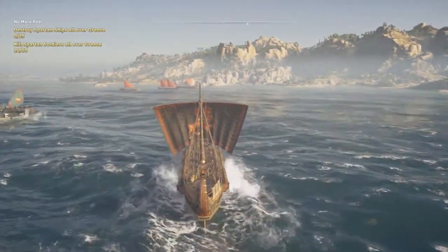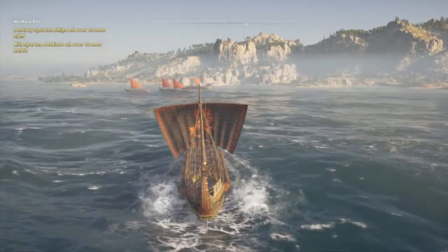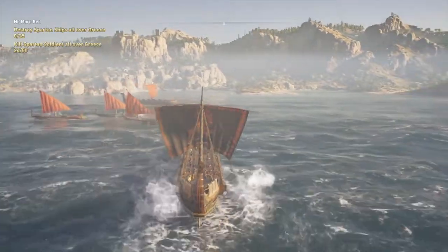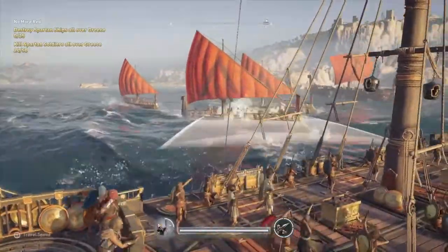Big thing to point out: take down these nations and turn them into Spartan control. You should get some Spartan soldier kills while you're doing those conquest battles. As you can see, there's always going to be a cluster of ships over here. If the nation was Athens, they would be Athenian boats — but because we changed the nation power over, they are now Spartan ships and we're going to go ahead and get our first four ships right here.